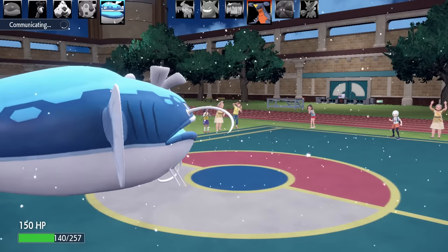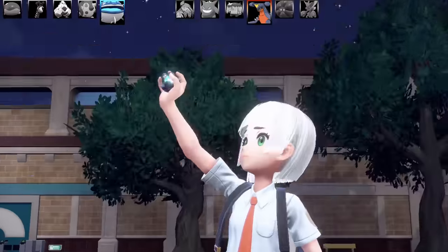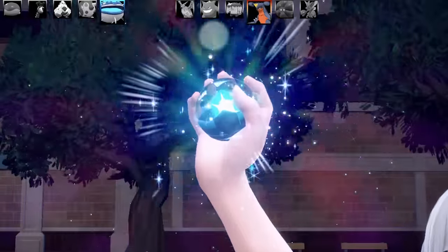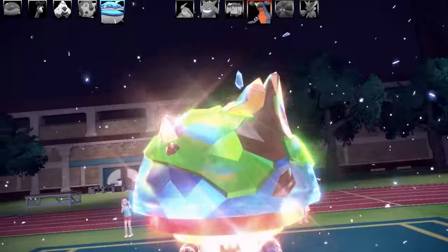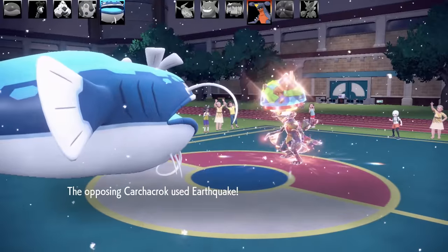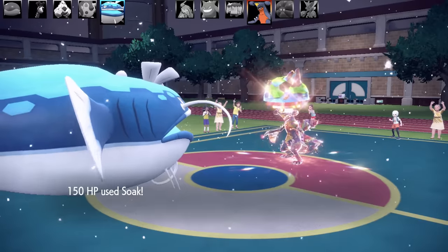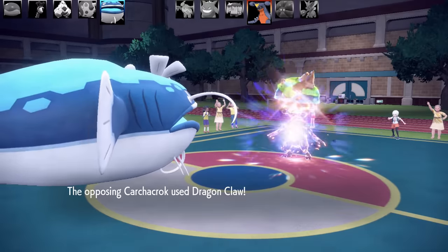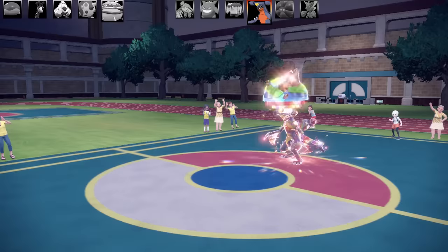I was lucky to get a Fissure right after getting hit by X-Scissor - that's the end of Scizor. In comes Garchomp with a Life Orb. I tried to Soak it to turn it into a Water-type, but Soak fails on Tera Pokémon, which is a shame. It goes for Drain Claw and that's the end of Dondozo. Fissure probably would have missed anyway. I've got one more Pokémon left.